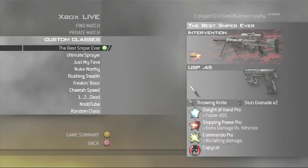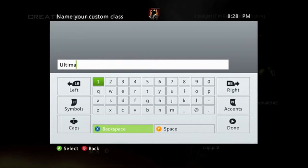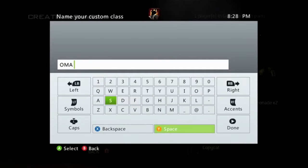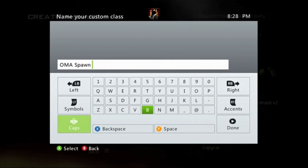This is my sniping class: Intervention, pretty basic, USP, tack knife, throwing knife, Steady Aim, and this is my One Man Army class — not the Steady Aim sprayer setup, but my One Man Army spawn sniping class.